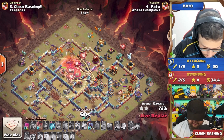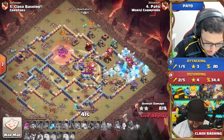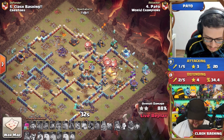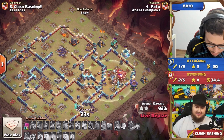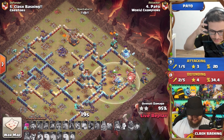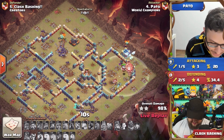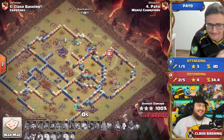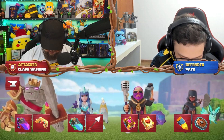He paths towards the multi-target inferno and the enemy royal champion on the backside. He drops headhunters, but the ricochet cannon will bounce to them. He does take out the enemy RC. Those last few loons do some damage — the scattershot can't target them all at once, so they bypass that ring of fire. With 20 seconds on the clock and five buildings remaining, cleanup is scattered around the base. Pato has done it! But wait — the dark elixir storage is the question. The king is absorbing shots... and with three seconds left, the minions take the building down. Three-star for the world champions!